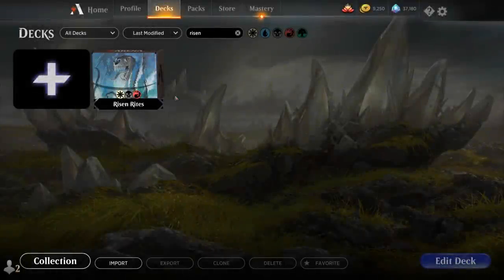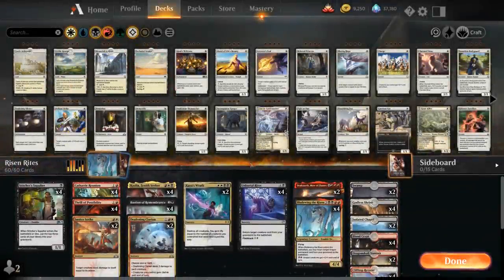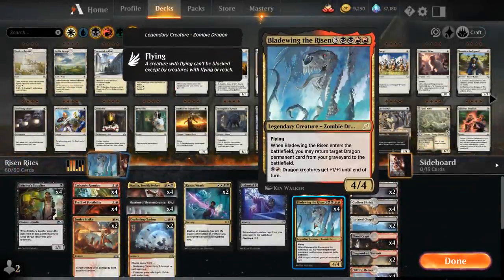Hello and welcome to another Magic Arena gameplay video. Today we're taking a look at another historic deck, this one titled Risen Rite, as we're playing a Dragon Reanimator deck featuring Bladewing the Risen — the 7-mana 4/4 legendary zombie dragon with flying. When Bladewing enters the battlefield, we can return target a dragon permanent card from our graveyard to the battlefield, and for one black and one red, dragon creatures get +1/+1 until end of turn.